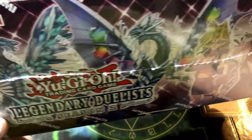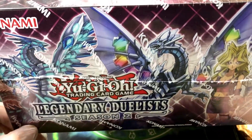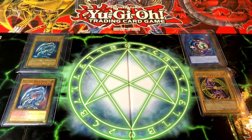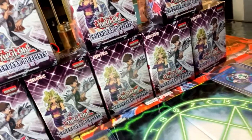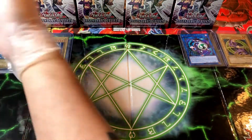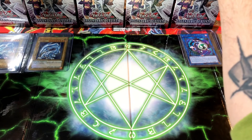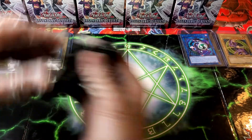This is gonna be a crazy opening — we're pulling all of these lucky items out. Without further ado, let's get it cracking. Look at that Chaos Max Dragon, the Solid Dragon, and there's a lot of Harpy Lady support as well. We have the dice too. We're gonna put all the boxes in front of us and start opening one by one.